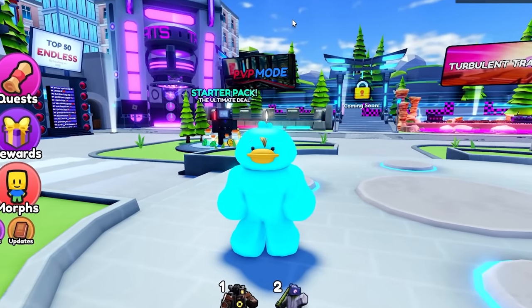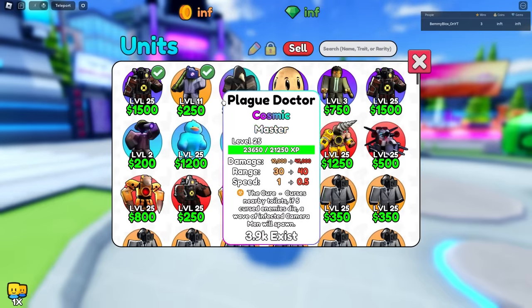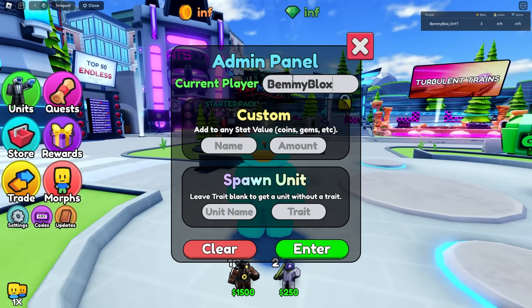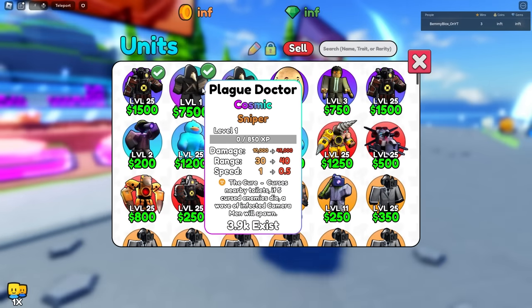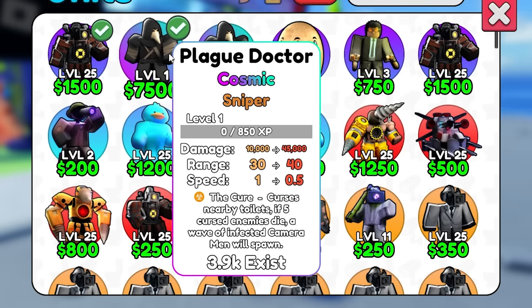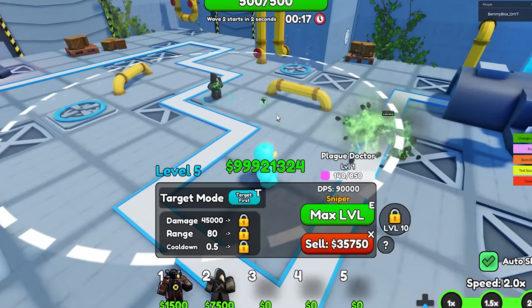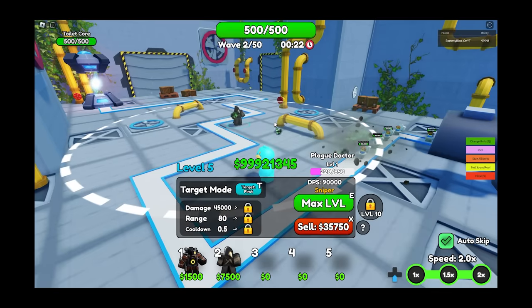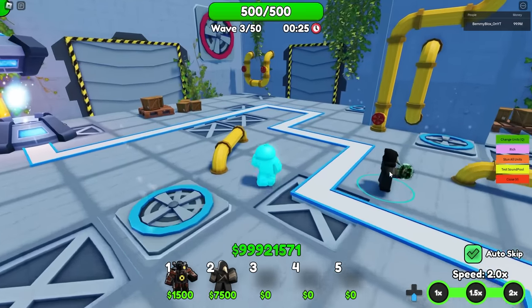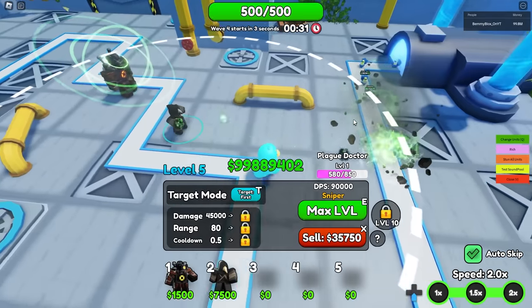Wait, why haven't I tried the only cosmic in the game — the Plague Doctor? I don't have a Sniper one — okay, I'm giving myself the Sniper trait in the test server. His range normally is 45 maxed out. You can place him anywhere — he shoots green balls. The 25% boost should give it 80 range, and 25% of 80 is 20, so add that — math lesson — it goes to 100 range. Boost him and he's at 100 range.